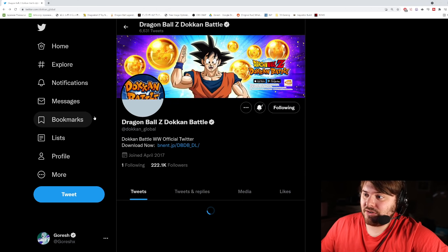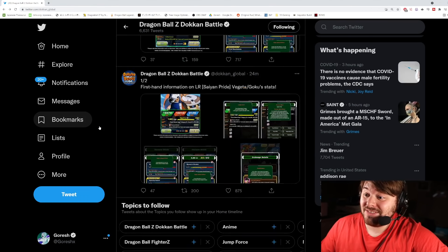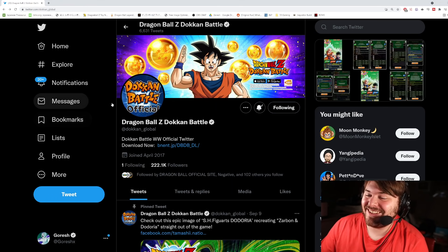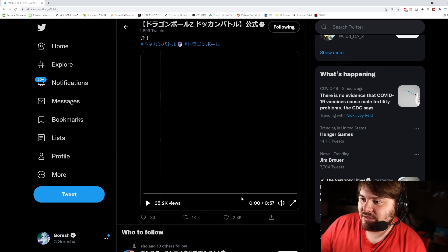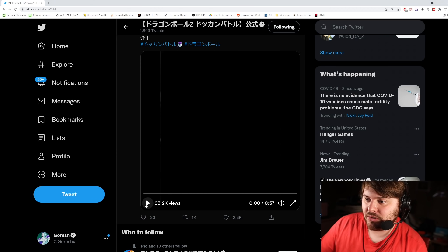Let me just refresh this — they posted the... Global didn't post the super attacks? You're kidding me. All right, I'll pause and open up the JP super attacks. So here we are on the JP Twitter — unbelievable that Global is always so slow. We're going to take a look at the animations for Krillin and Gohan, then go up and look at the Vegeta/Goku exchange unit. Let's look at Gohan and Krillin first.